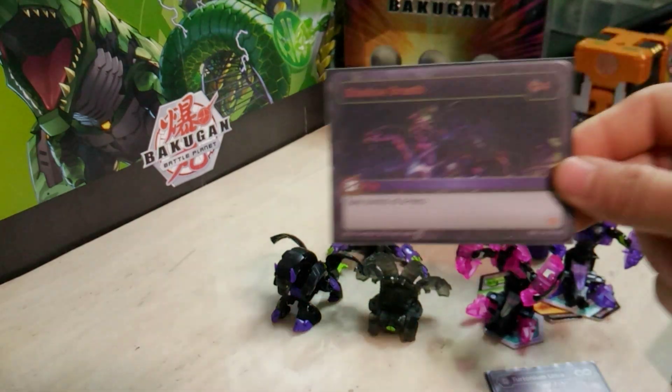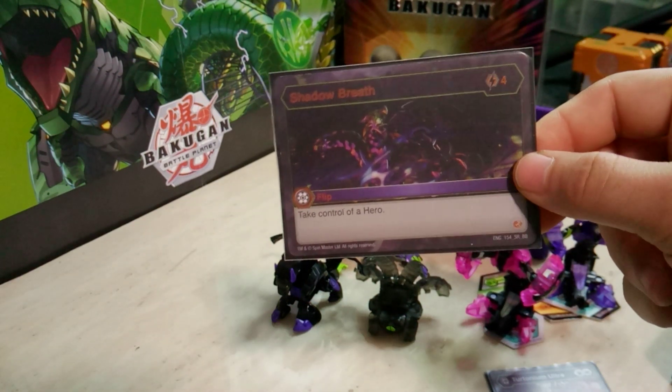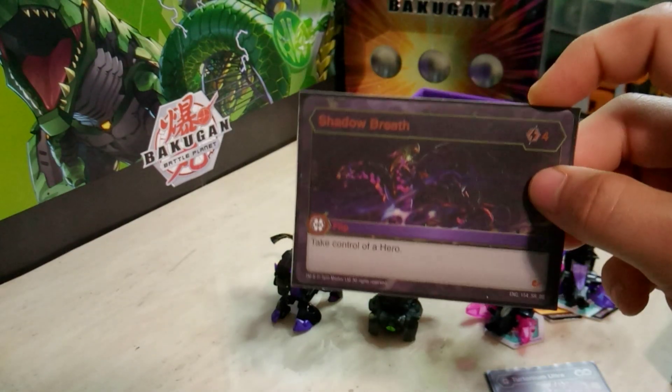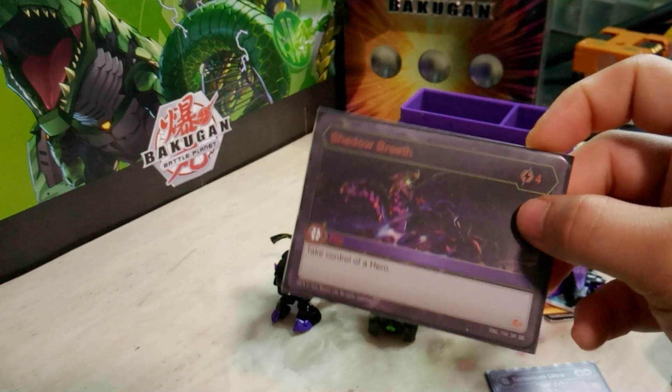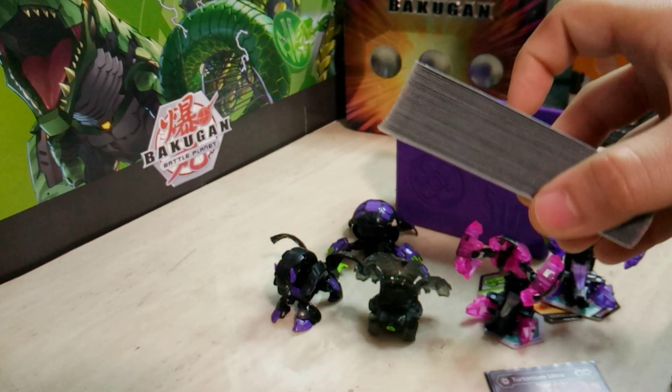The final flip card is Shadow Breath — four energy to take control of a hero. Hero spam is a thing, right? All those Dan Cusos and Leas. I might steal one. That's why I run that one. And that does it for the complete main deck.